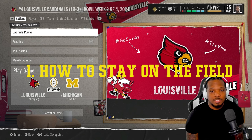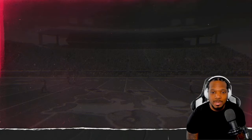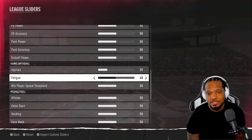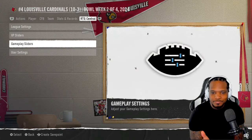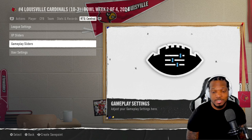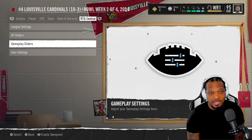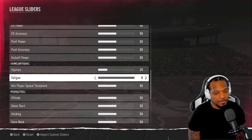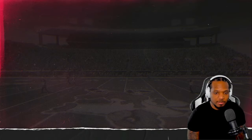I know some of y'all be struggling with staying on the field. All you gotta do is go to RGT Central for the gameplay sliders, then go all the way down to Fatigue and turn it all the way down to zero. That way you don't get tired and you can always stay in the game. You can also turn the wear and tear off if you want, but setting fatigue to zero is the best way.